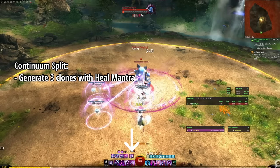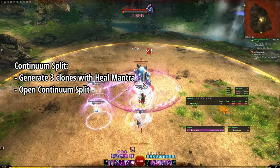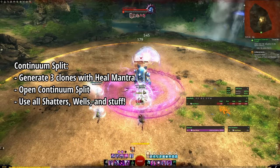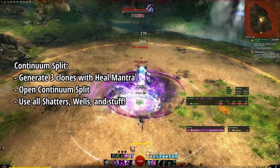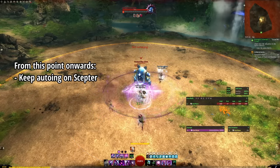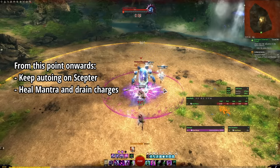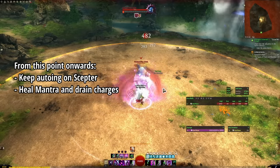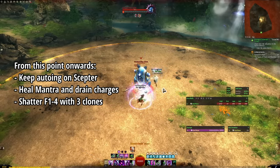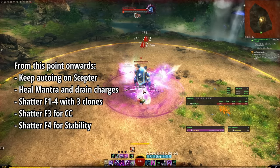Now let's do Continuum Split with 3 clones. An easy way to get 3 is to use the clone from Staff 2 and drain the charges from Mantra of Recovery. Once you have 3, open up Continuum Split and use all of your shatters, all of your wells, and whatever else you can fit. Once Continuum Split closes, you'll notice that everything is off cooldown again. From this point onwards, just keep auto-attacking on Scepter to generate clones, and use Mantra of Recovery off cooldown, draining all of the charges every time it comes up. Whenever you reach 3 clones, shatter F1 through F4, prioritizing F1 and F2 for regular boon generation, F3 for CC, and F4 for stability.